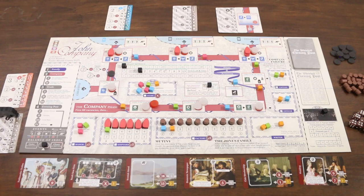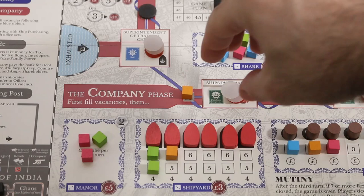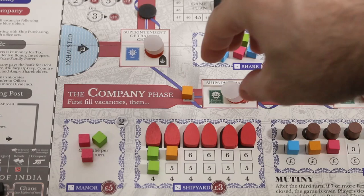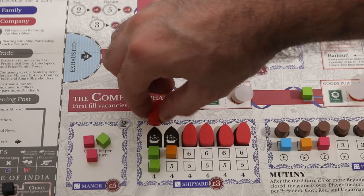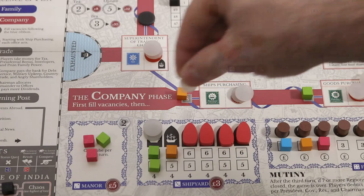We begin each office's actions in order along the red ribbon, starting at the ships purchasing office. This one has only one green action — the purchase action. Players must purchase as many ships as their office can afford, spending money from the office treasury. Each ship costs the highest amount of money visible underneath it, with the player having to purchase the cheapest options first. Any players with cubes underneath the purchased ships will gain one pound for each cube into their family treasury. The purchased ships are then transported to the director of trade for distribution.